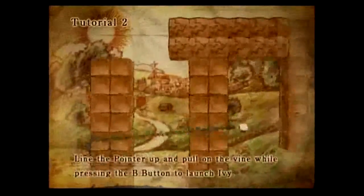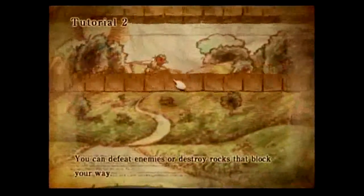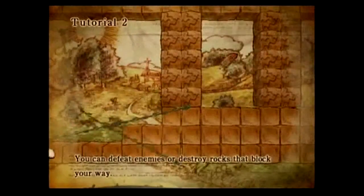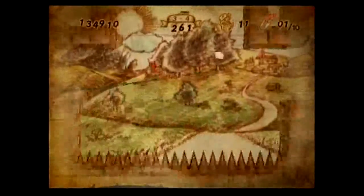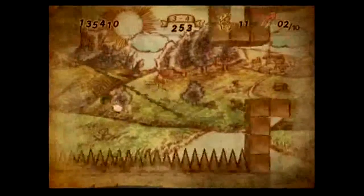The vines work extremely well with the Wiimote's vibration setting, and you can tell when you are about to snap a vine from stretching it too far, making the controls a well-thought-out aspect to this title. The controls are very simple and instinctive, and the short five-second tutorial videos send you on your way knowing all you need to get Little Ivy to the goal.